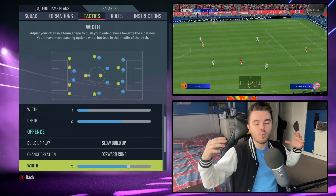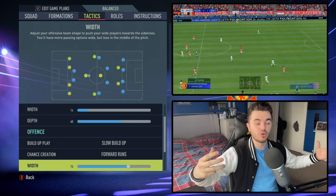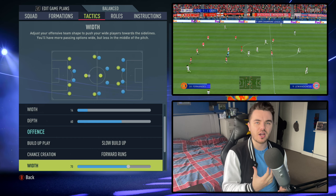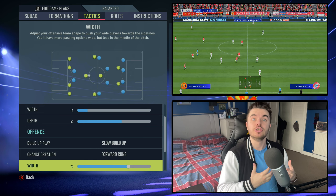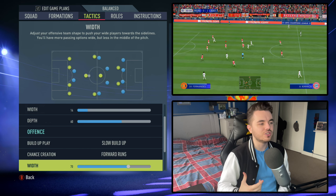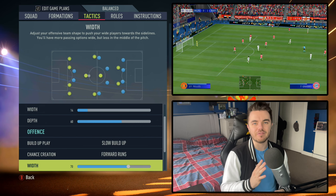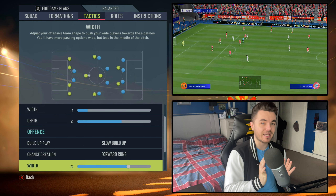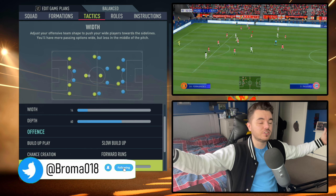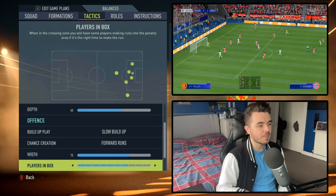The width is up to 70, which gives you a wide formation, and that's what this team was very much known for — their strength in the wide areas, lots of crosses into the box and creating space out wide. In a 4-4-2 it's harder to build through the central areas, so we're looking to utilise those wide areas. We haven't gone all the way up to 80, 90, or 100 because that gives you a little bit of leeway in your defensive width — at 70 you get a more measured approach.